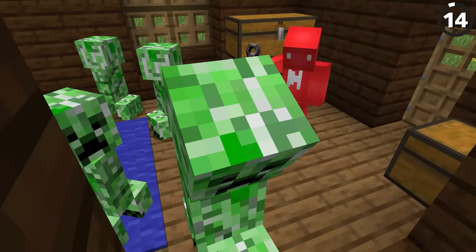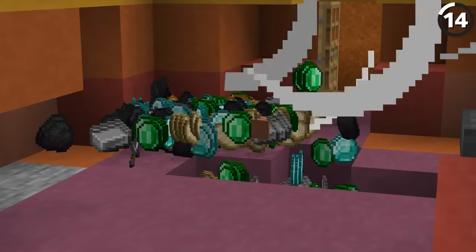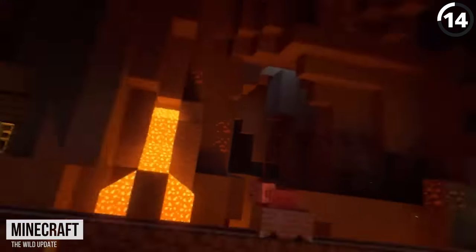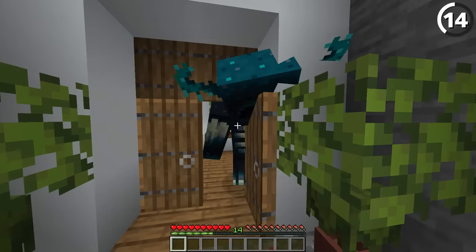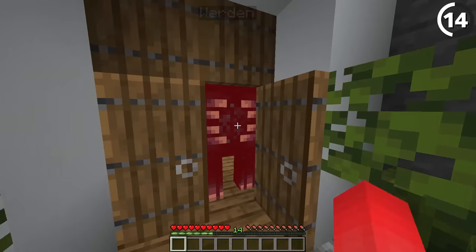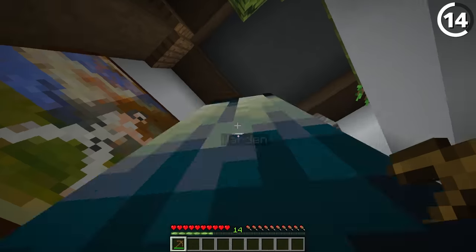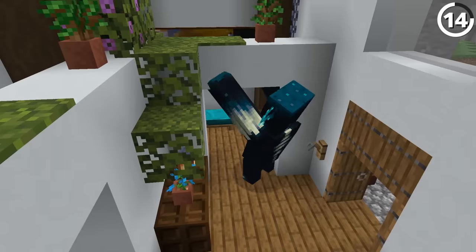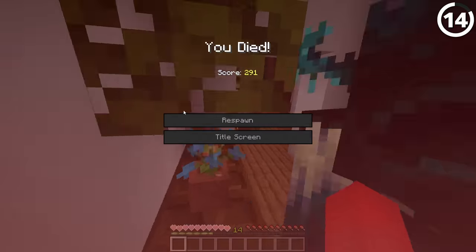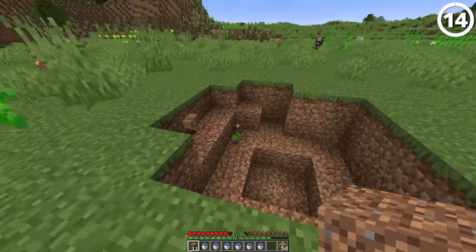While creepers are the obvious choice to kill your friend, they're also a pretty messy solution. Thanks to the 1.19 update, we've got a new contender. With the help of some noise and a sculk shrieker, we're able to summon a warden and bring it into their base. With a name tag, we'll make sure that warden doesn't despawn. It's a deadly process to say the least, but if it's good enough to kill us, it should be more than good enough to kill your friend. That way, the only thing you're cleaning up is their items off the ground instead of filling in a creeper hole.